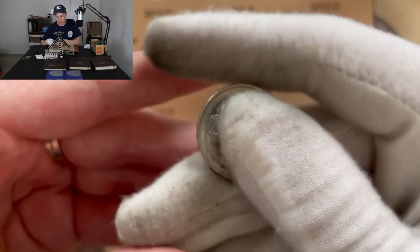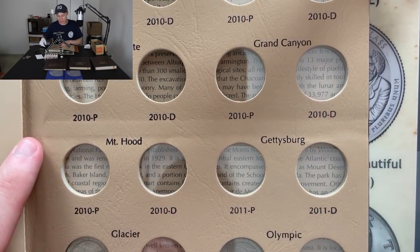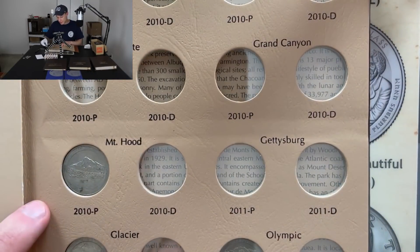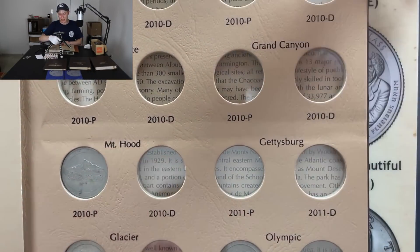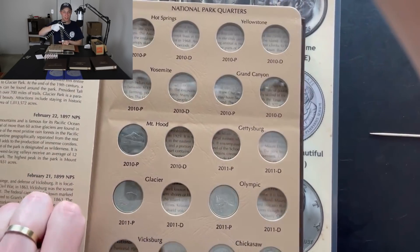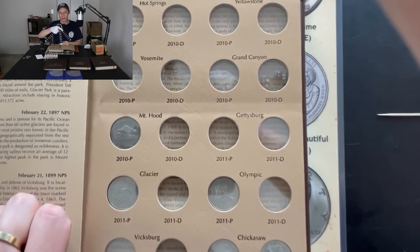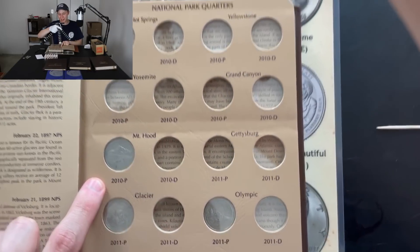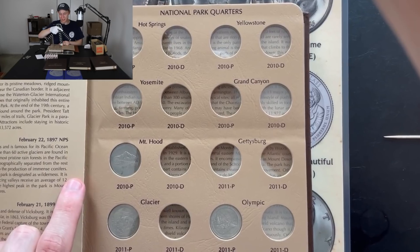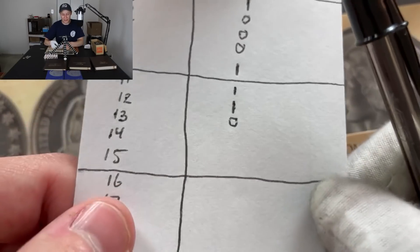Here's our America the Beautiful collection, and it turns out we have not found a single 2010 yet — you can see all this empty space, all 2010s, not a single one — until now. Mount Hood 2010 is going in no matter what the mint mark is. This one happens to be a Philadelphia, so that is our first 2010 into the collection. This page may have empty spots for a long time, and we're almost entirely through a single box of quarters.